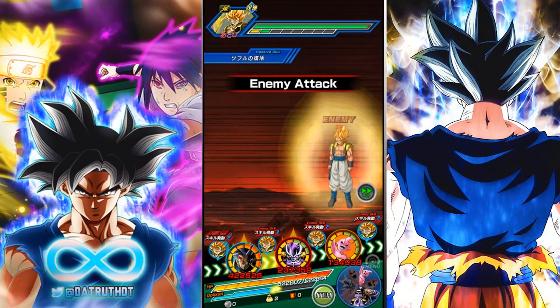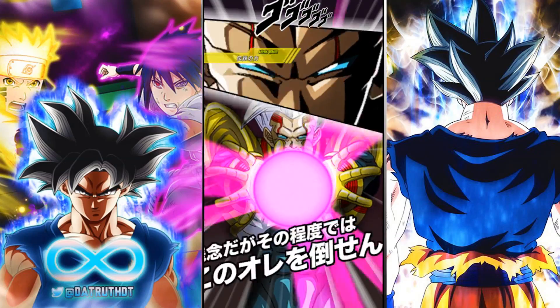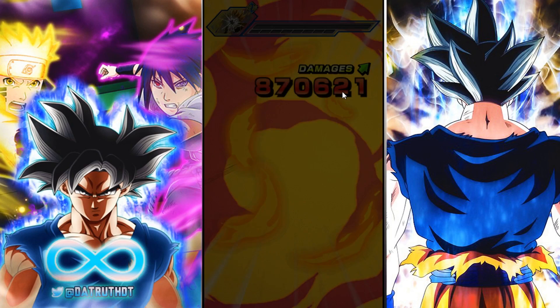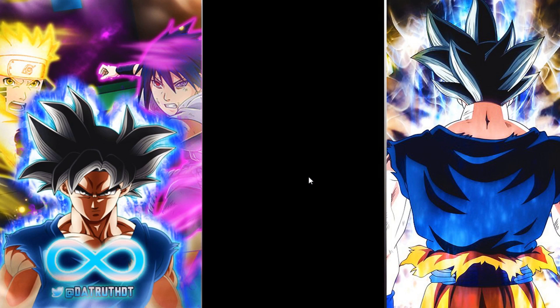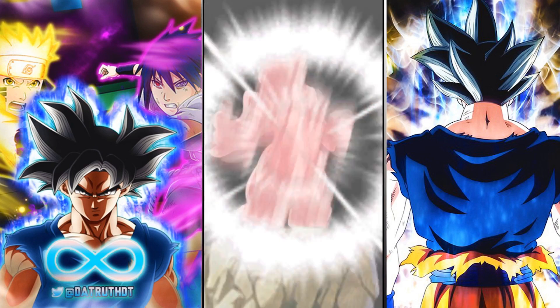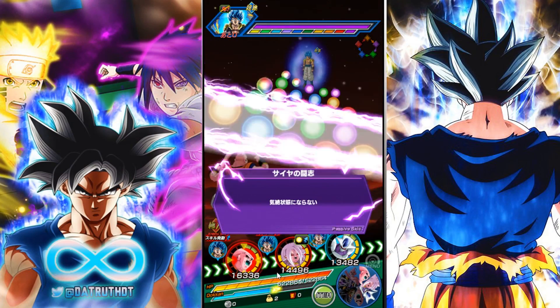We're struggling a little bit with the team build. Maybe I should have prioritized a unit that was linking with Baby for ki rather than just for attack potency, because I went for his attack links active but he's struggling to hit that 18-ki super. That said, he's at 2.1 million — Kibbu is adding 50%, so he's hitting about as hard as he would going up against a Pure Saiyan or Hybrid Saiyan category enemy.